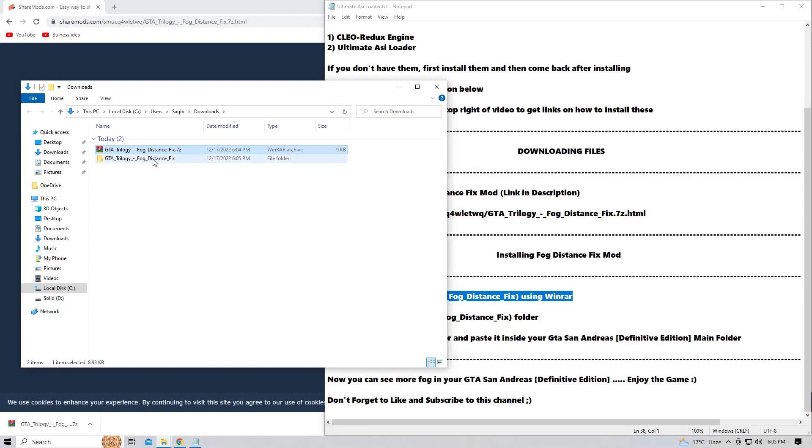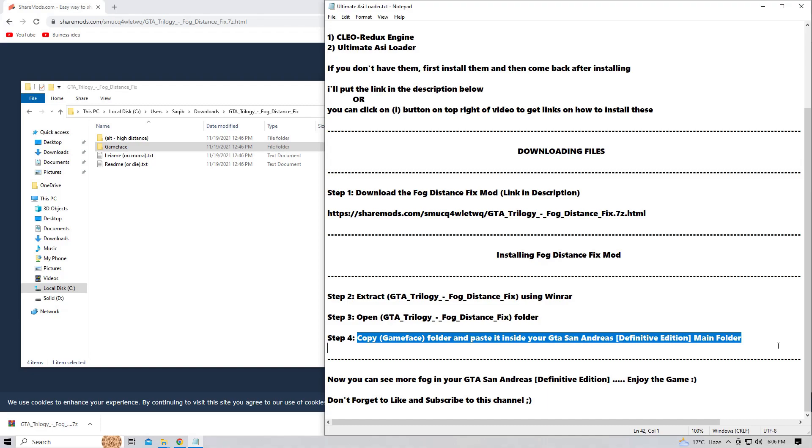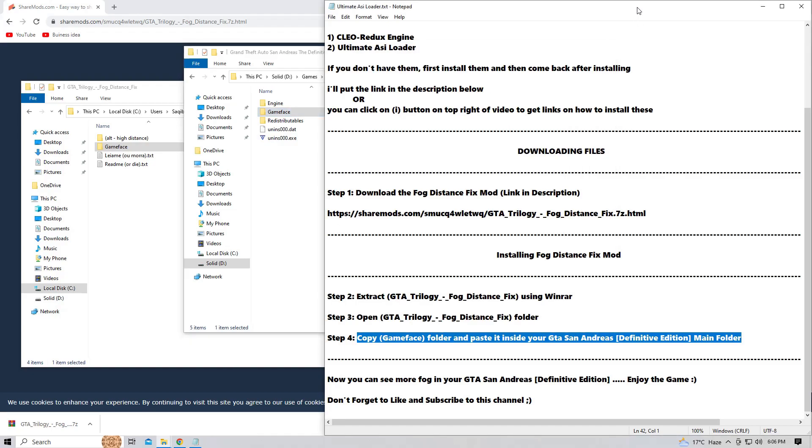Step number two: installing the Fog Distance Fixed mod. Extract the GTA Trilogy Fog Distance Fixed file using WinRAR — you can use any other tool to unzip it. Step number three: open the GTA Trilogy Fog Distance folder. You will see two folders. The first one is Alt High Distance, which is for users who prefer seeing the whole map but with fog. The second option gives you normal fog without seeing the entire map — I'm going with this option. Copy the Gamefiles folder and paste it inside your GTA San Andreas Definitive Edition main folder.